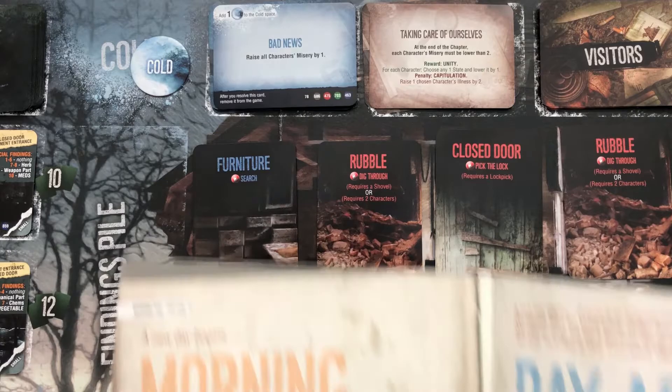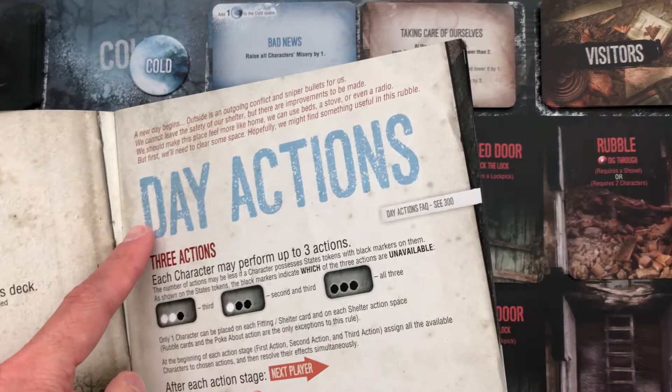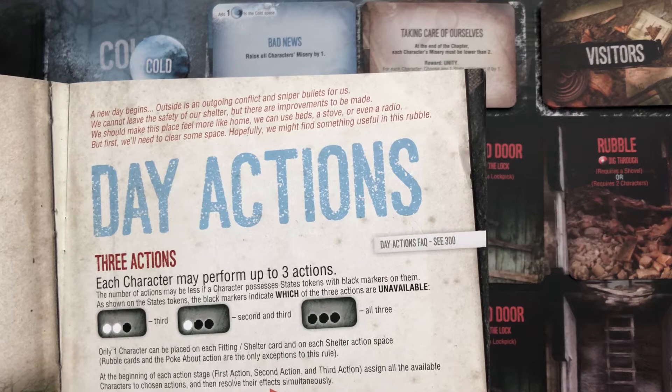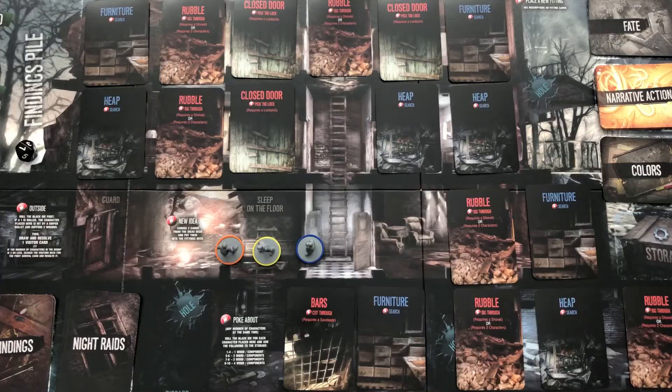The flipping of the event card is part of the morning phase — I won't show you this every time. Morning: a new day begins, and you draw an event card. Then we go on to the day actions. It says: 'Outside is an ongoing conflict and sniper bullets wait for us. We cannot leave the safety of our shelter, but there are improvements to be made. We should make this place feel more like home — we can use beds, a stove, even a radio. But first, we'll need to clear some space. Hopefully we might find something useful in this rubble.' And yeah, it's daytime and now we get to do some actions.